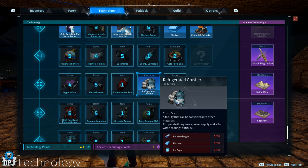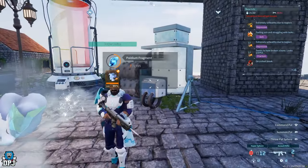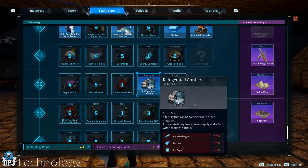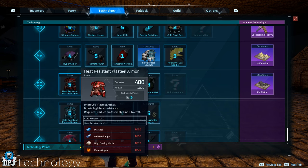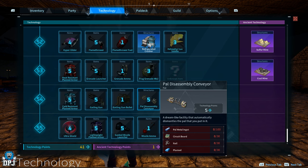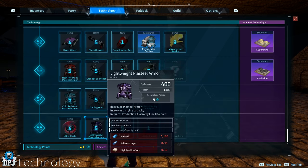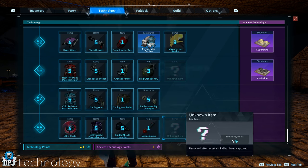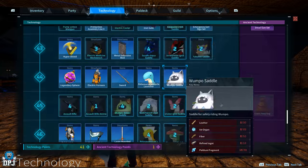We have a refrigerated crusher you can assign a Frost pal to, Frag Grenades Mark 2, grenade launcher ammo, heat resistant and cold resistant Plasteel armor, a gatling gun with gatling gun bullets, a pal disassembly conveyor, the Ultra Shield, lightweight Plasteel armor, a guided missile launcher, missile launcher ammo, and saddles for some of the newer pals.